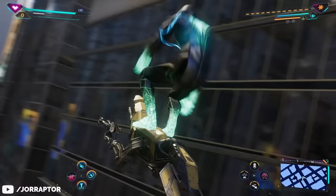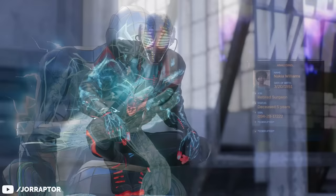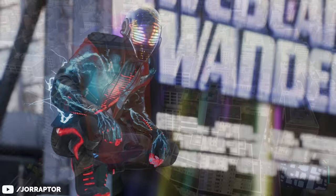After you press triangle to snatch the bird drone, repeatedly press R3 and L3 to trigger your ultimate. If you do it right, you'll see Miles building up the charge before transitioning into a cutscene, but he'll still have electricity sparking around him with a bright glow emitting from his chest and electrified veins on his arms.